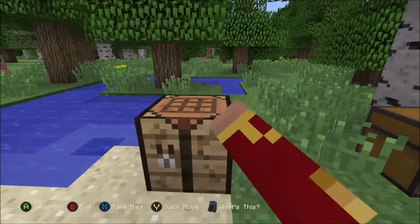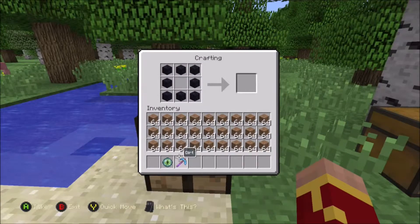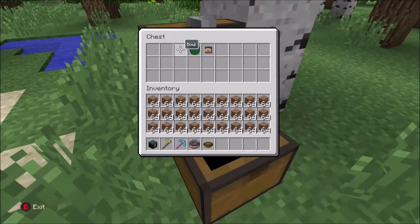If you guys don't know how to make an ender chest, I'll show you real quick. It's basically eight obsidian and then an ender eye. It's completely survival-friendly, so just make an ender chest and grab your useless items that you have.